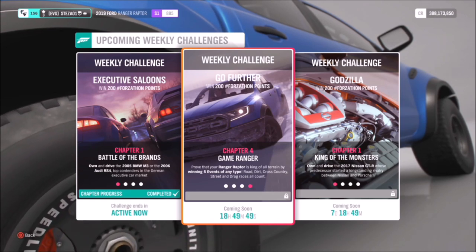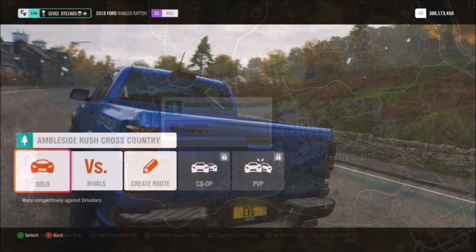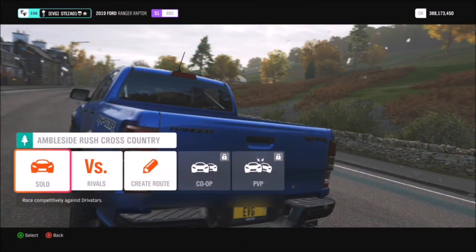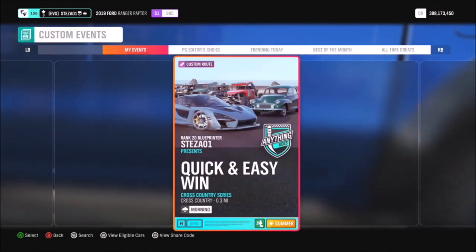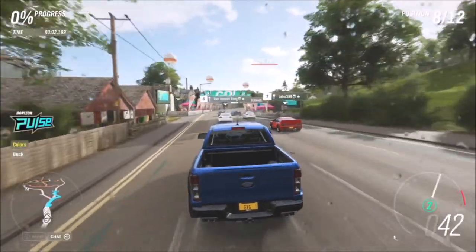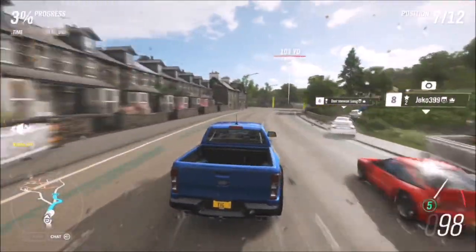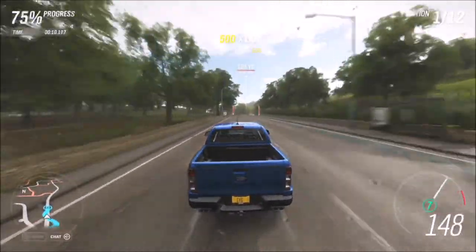The final challenge wants you to win five events of any type — a road race, dirt race, cross country, street race, or even a drag race in your Ranger Raptor. To do this, I went over to the Ambleside Rush Cross Country circuit, where I have a specifically easy, quick-finish race. I have multiple setups across the map, but this is one we've been using for the past three weeks. The share code is on screen, and if you've watched my previous Forzathon videos recently, you'll recognise this one.